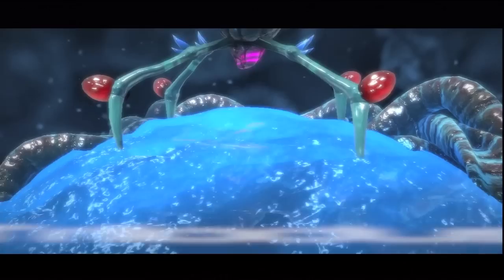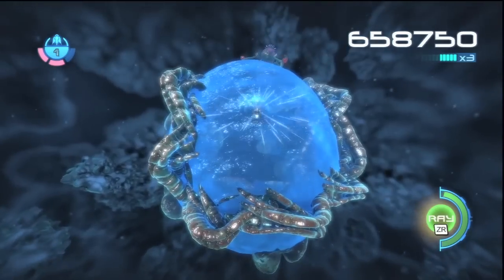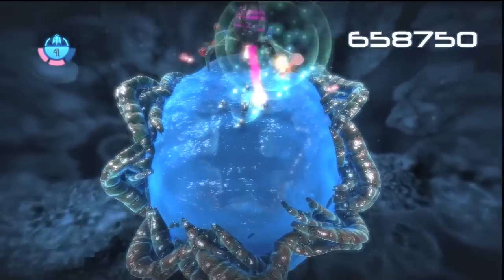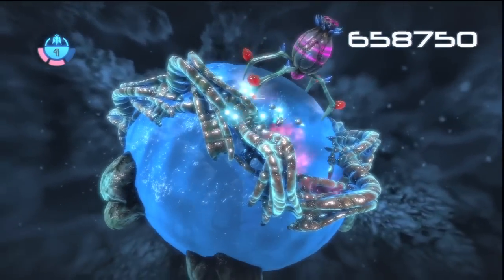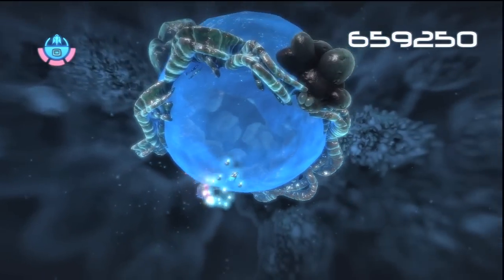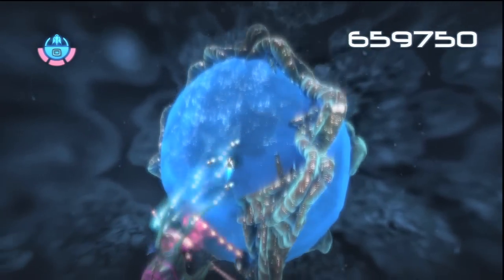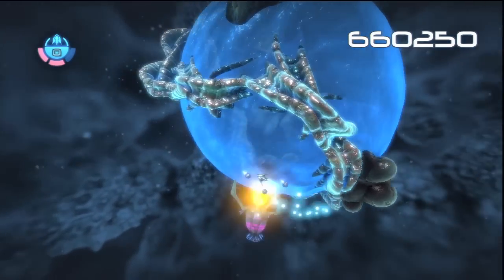The boss isn't so bad — he's got four sensitive red areas on his legs that you've got to take out, and once you take those out the boss goes down. But he's shooting a turret-style gun and chasing you, and the area is so small you pretty much have to keep moving. Luckily I had enough firepower to get around it, even while going upside down and trying to stay focused on those red balls on his legs. The second level was actually the hardest — harder than the boss.